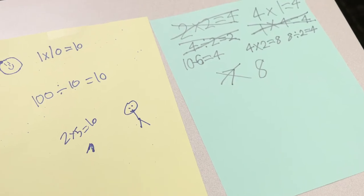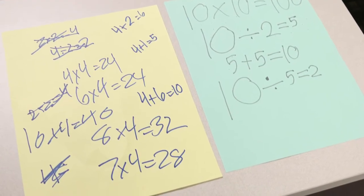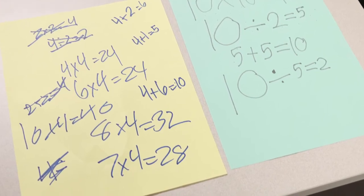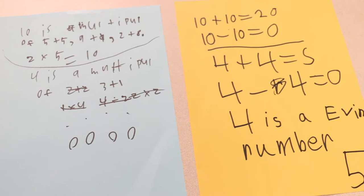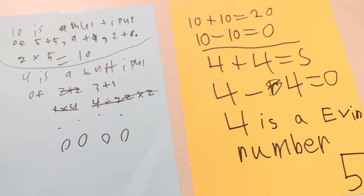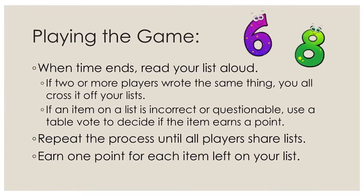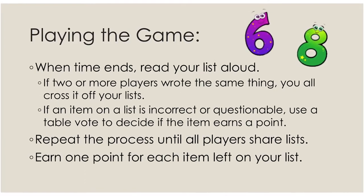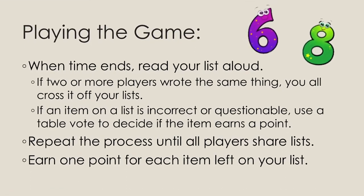you could draw 3 flowers, write 'triplets,' list number sentences such as 3 equals 1 plus 1 plus 1, or any other things related to 3. If you are drawing 3 copies of the same thing, try writing number sentences. When time ends, read your list aloud to the other players. If 2 or more players write the same thing, all players with that item on their list must cross it off.